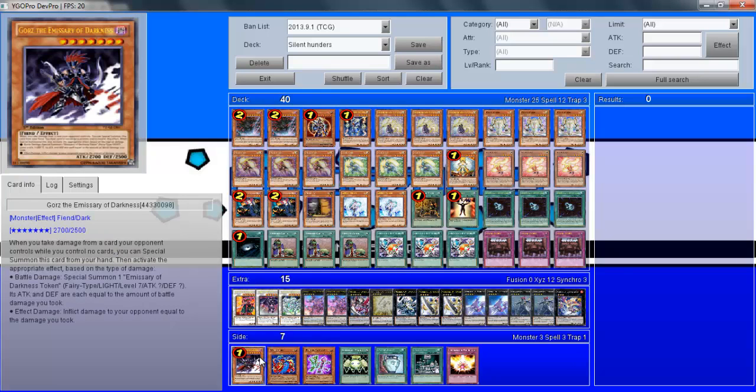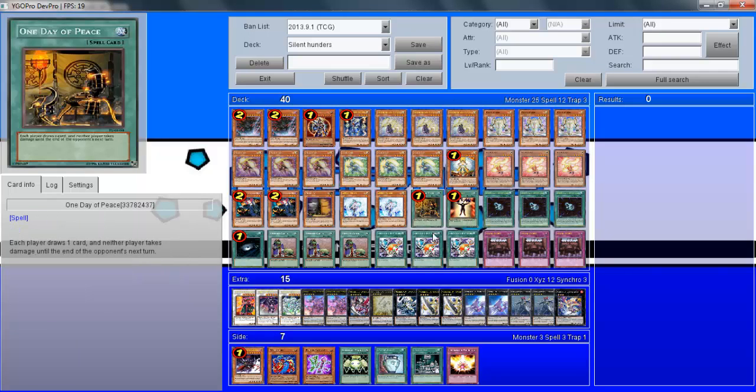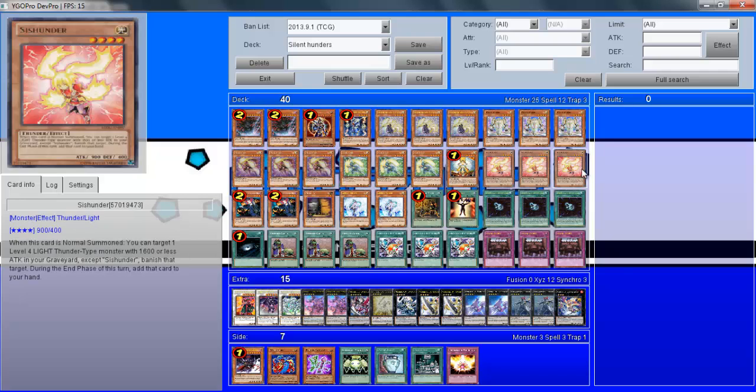Finally, Guaiba — you might want to play that if you're wanting to give yourself a little more protection when going for the Seahorse plays. You may decide to take out One Day of Peace, or maybe you don't like Mind Control, or even Maxx C. I use one Maxx C because I just find it works quite nicely within the deck. That's the Silent Hunters deck profile — I hope you liked it. If you have, please leave a like or favorite, and thanks for watching everyone. Goodbye.